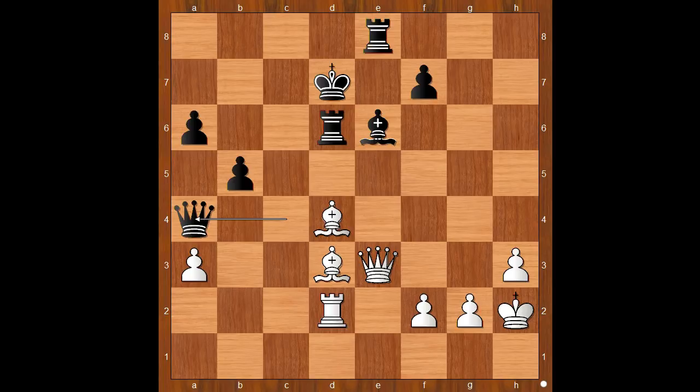Bishop to e5 attacking the rook, rook to d5. White played a move and black resigned — and the move is queen to a7 check! Nakamura resigned in view of the continuation: king to c8, queen to c7 checkmate.